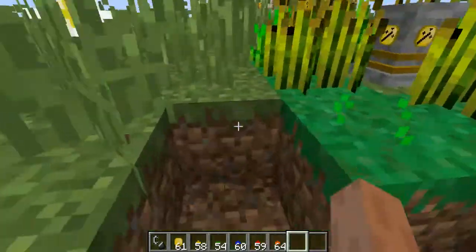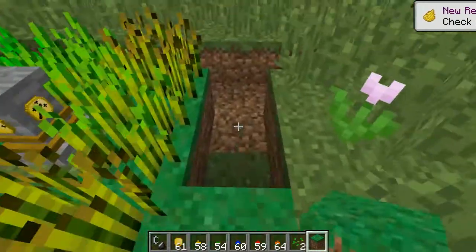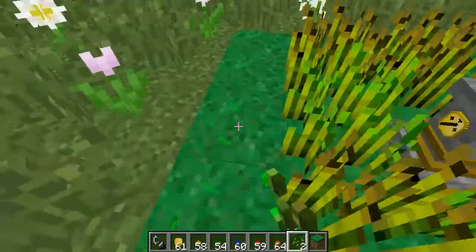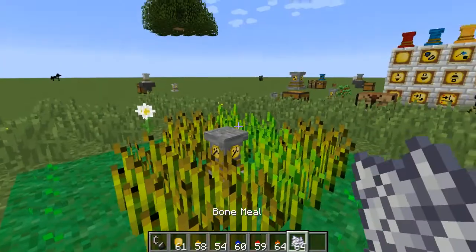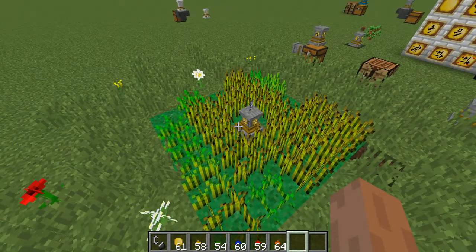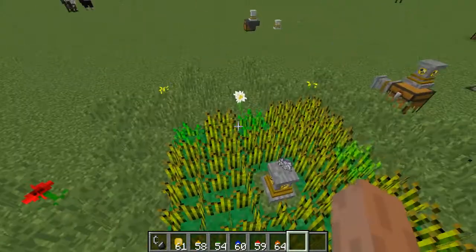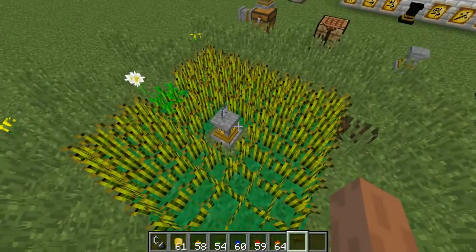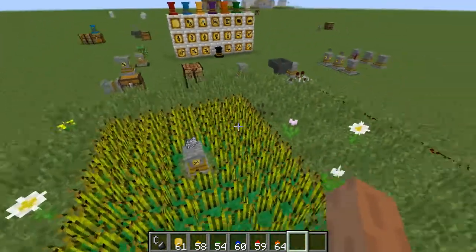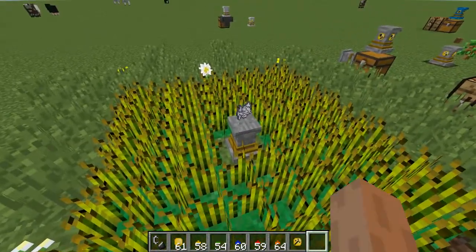Giving the grower bone meal is a very potent way to run a farm. It will continue consuming bone meal until all plants in the area have been fully grown, at which point it stops — it checks if bone meal can be applied; if it can it uses one, if it can't it won't. Once everything is fully grown it won't use any more bone meal. That's the grower upgrade — pretty useful.